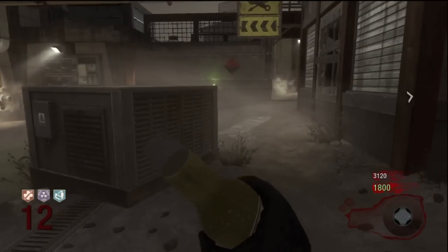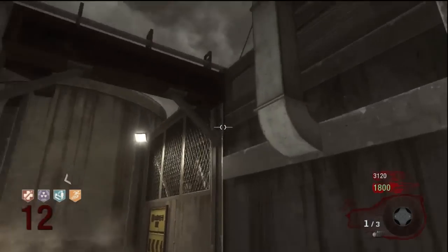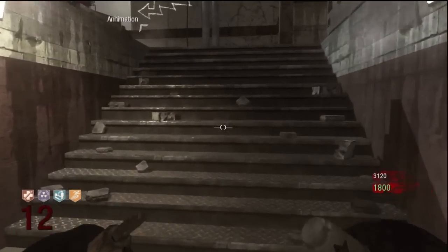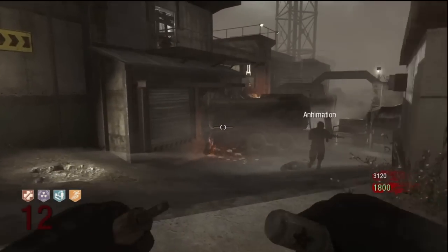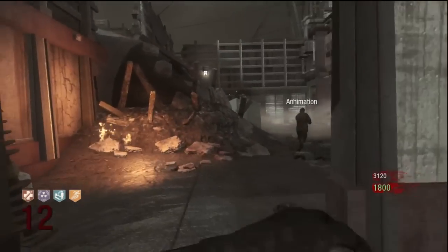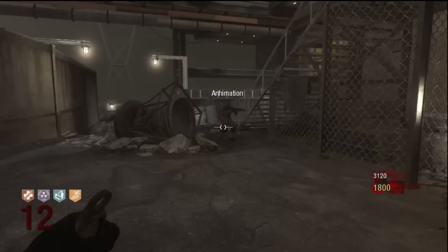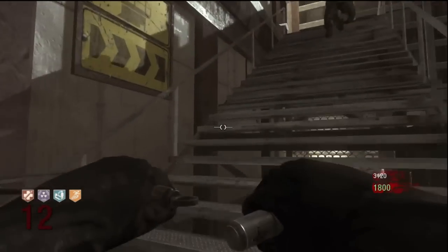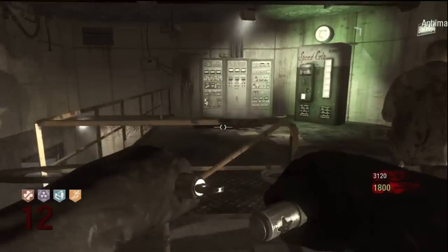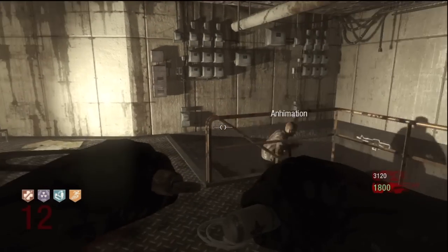Now we will bring you over to Speed Cola — you guys already know it just makes you reload faster, and I think that's the last perk. You're gonna come into this building by the Pack-a-Punch room, come up these stairs, and voila, there's Speed Cola. That's about it guys, thanks for watching.